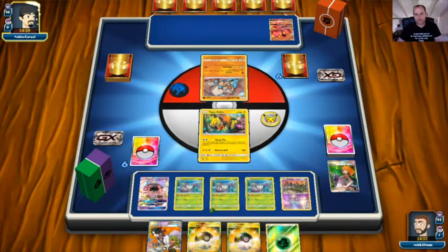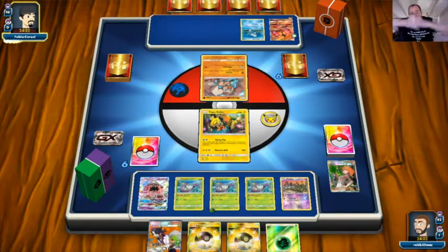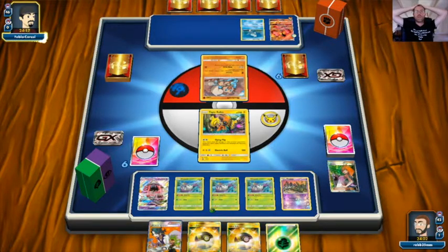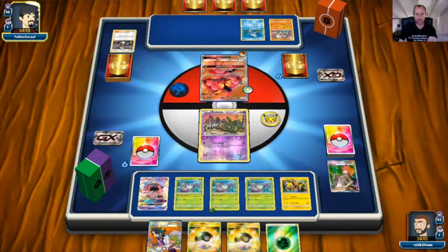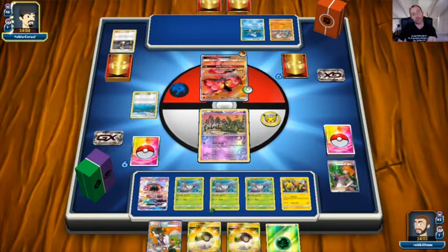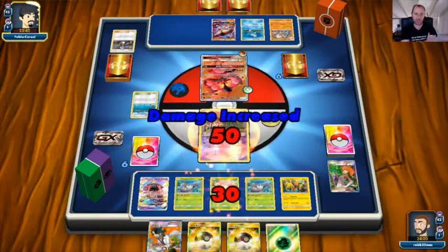Here comes Buzzwole! Strong Energy to Buzzwole, and there's a Remoraid — so it is Buzzwole/Lycanroc/Octillery. Opponent checks for Max Elixirs and puts down a Float Stone, then a Guzma bringing up Trubbish. We do 50 damage there. Brooklet Hill comes down giving them another Buzzwole or Rockruff. This is a good mirror of what we'd see in a Memphis top four. Then a Jet Punch does 30 onto the benched Wimpod.